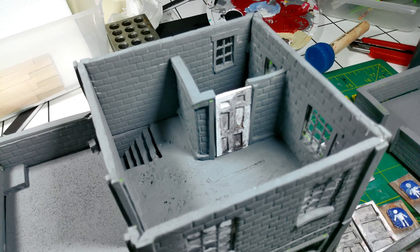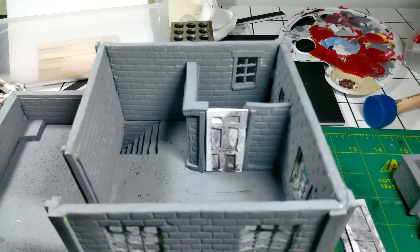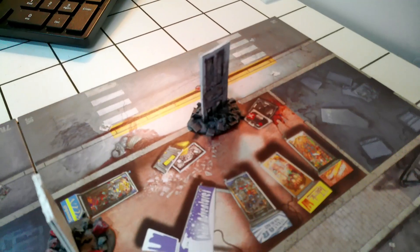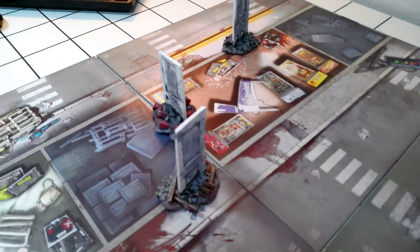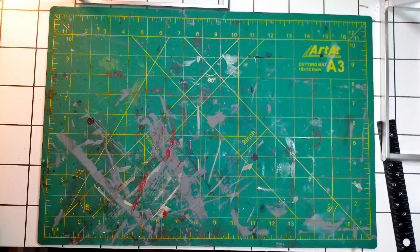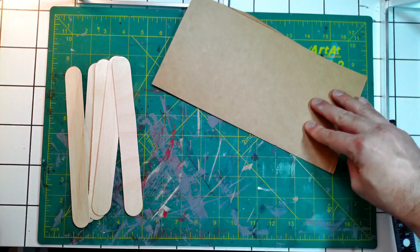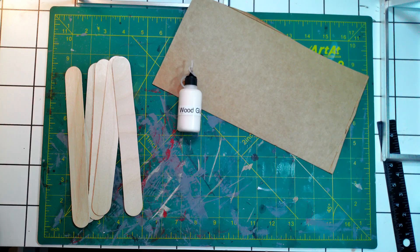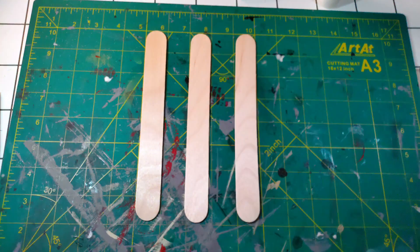So let's make some. These are ones I plan to use in my upcoming building piece. They can also be used as standalone pieces in place of door tokens. What you'll need are giant tongue depressors, card stock from a cereal box, glue, a hobby knife, and some paint. Technically the tongue depressors are optional, but I like them because they give some thickness and durability to the doors.